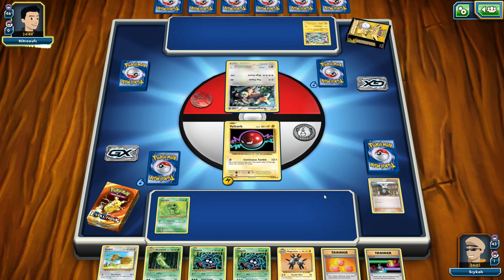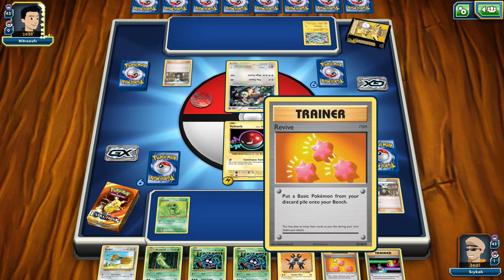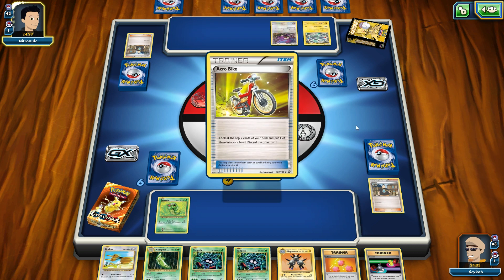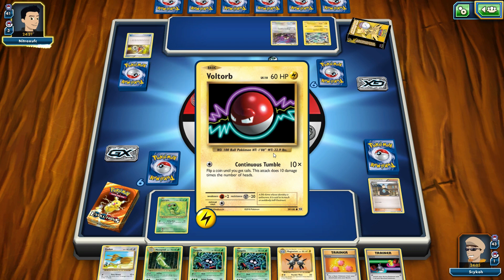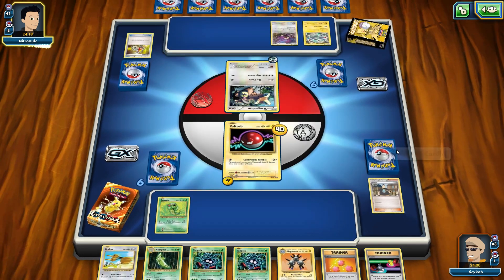I don't know what the right choice is. We do have a Revive — we can put it from our discard pile onto our bench. Back in the original base set this would make it so you had to put them at half HP, but I guess they removed that. And they do have the double colorless, which means they're going to hit me for 40 damage and I will be dead next turn. Although I could get super lucky — maybe I can get Continuous Tumble to give me 12 heads in a row. It does 10 damage times the number of heads, so if I get 12 heads we'll just kill them. That's very unlikely, but technically it's possible.